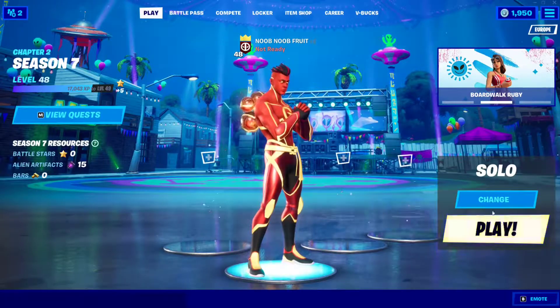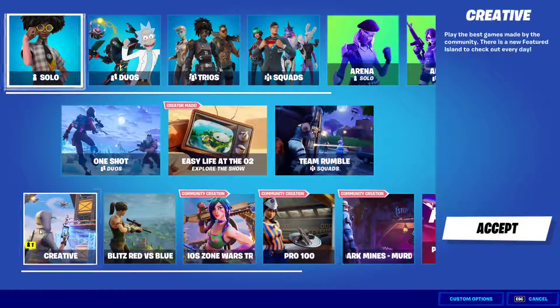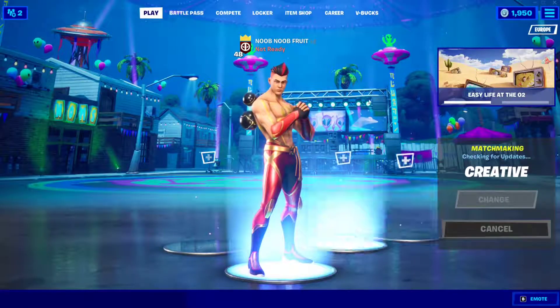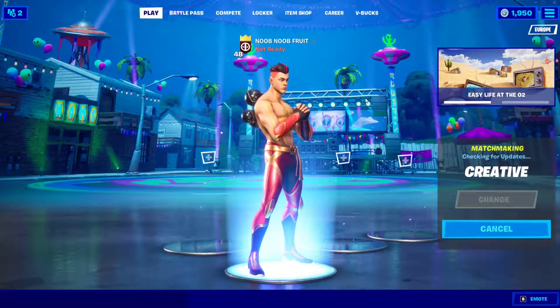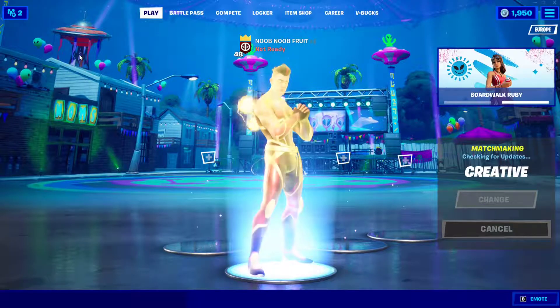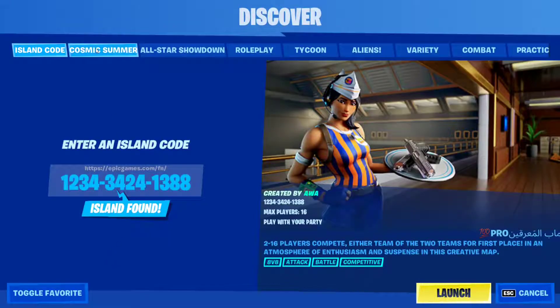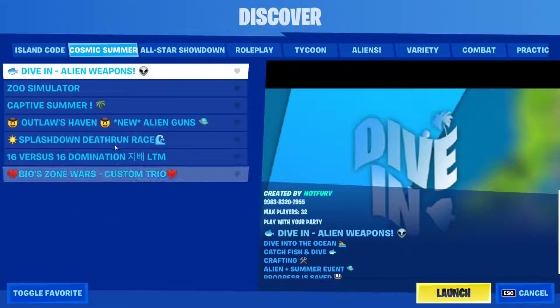It's very easy — all you have to do is go to Change Mode, go to Creative on the bottom left, click Accept, click Play. Then go to Discover, click Enter, and it will start you out right here.